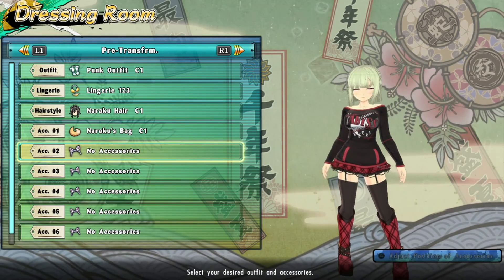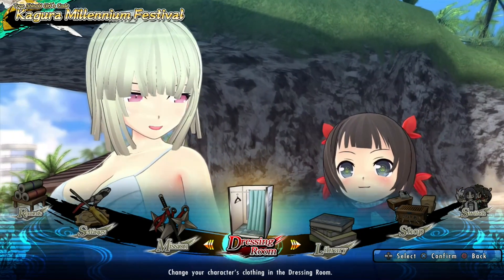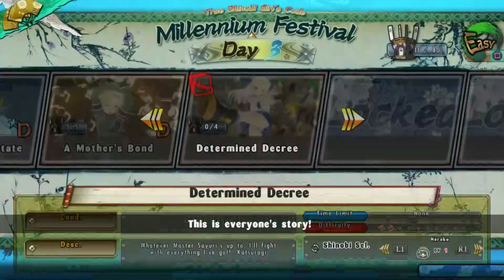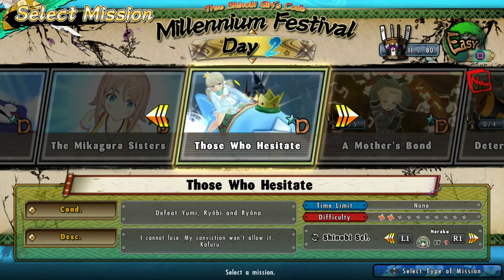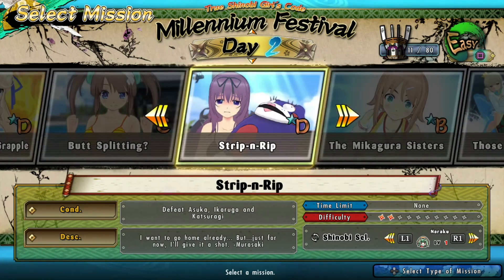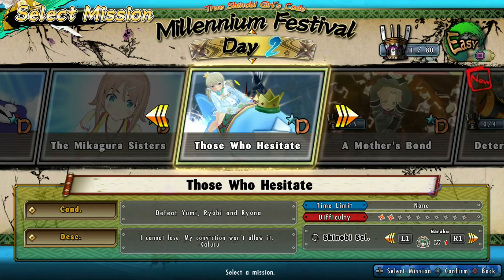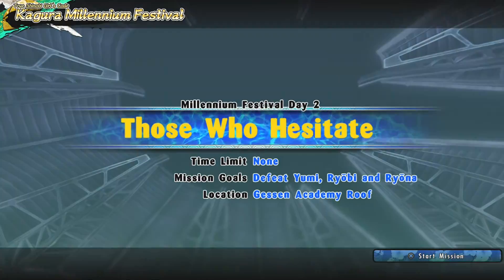As a nice touch, the young Kagura actually appears in the menus, which is nice. Let's get started on some missions. I stayed a little more normal with these characters. I like the ones where we can actually fight people, so let's do 'Those Who Hesitate' with Naraku — or Naraku, I keep butchering that. Their fighting styles are cool, but I've been doing videos all day so I can't speak properly.